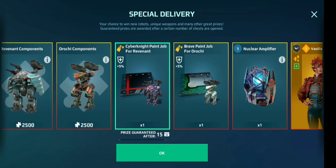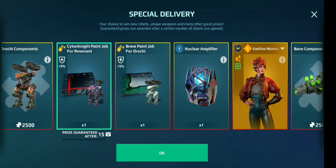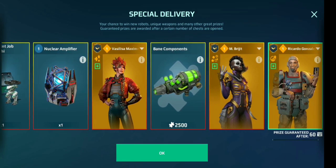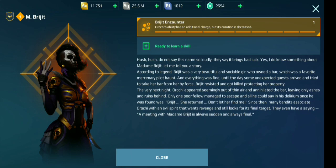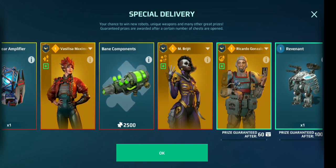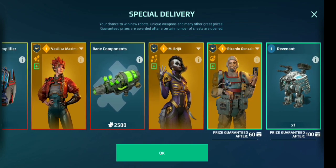We also have the nuclear amplifier. Vasilisa, Maximo Vice here. There it is guys - the new Orochi pilot. Rigid encounter: Orochi's ability has an additional charge, with its richness increased by one second, and you get a third charge. I will love that pilot if I do get it. To those of you who have Orochi as well, you will love that pilot - it's a must get.